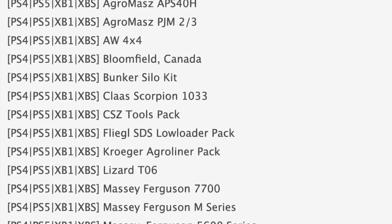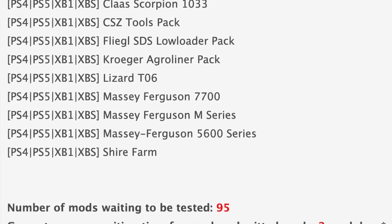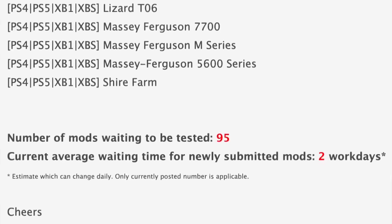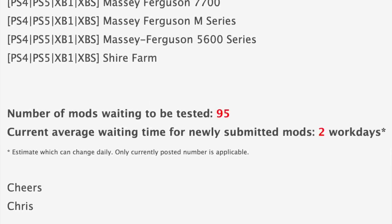All that being said, we still have 95 mods waiting to be tested, down from 151 yesterday. I think this is the least amount of mods we've ever had waiting — less than 100. The current average waiting time for mods is down to two work days, which would be Monday.